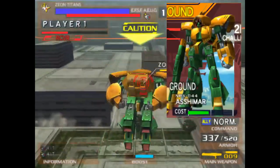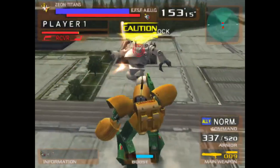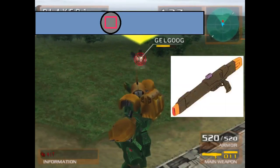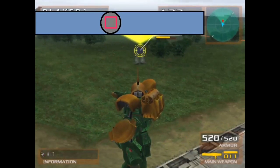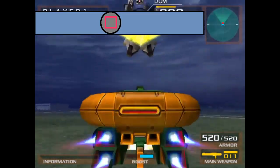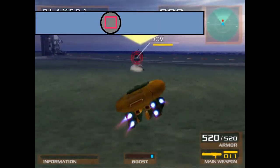It costs 275 points and has the best armor when compared to other machines in its cost category. The Ashmar comes with a large beam rifle that carries 12 shots and is its only ranged weapon. You can use it in donut mode as well, adding further versatility.